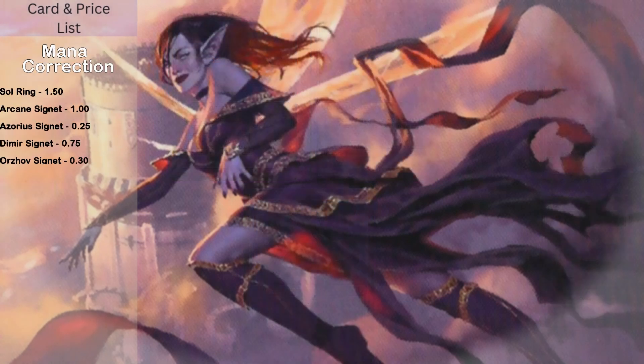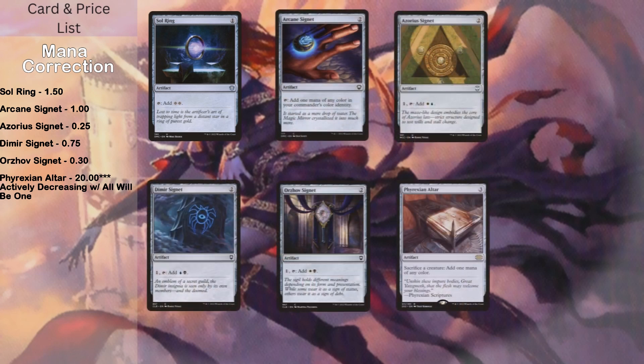The rest of the artifacts are mana related: Sol Ring, Arcane Signet, Azorius Signet, Dimir Signet, Orzhov Signet, and Phyrexian Altar. Sol Ring gives you two mana. Arcane Signet taps for any one of your commander's colors. The other signets tap for two mana of different colors within your commander's identity. Phyrexian Altar is the odd one out — sacrifice a creature, add one mana of any color. It also lets you sacrifice fairies to generate a boatload of mana one turn if needed, and it gives you a sacrifice outlet. It's also good as a combat trick if you have Archangel of Thune out, because you can sacrifice creatures while in combat to pump surviving attackers with plus one, plus one counters.